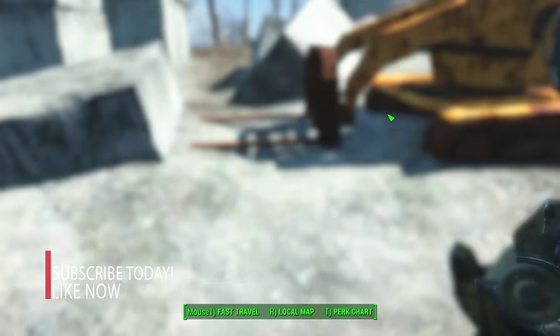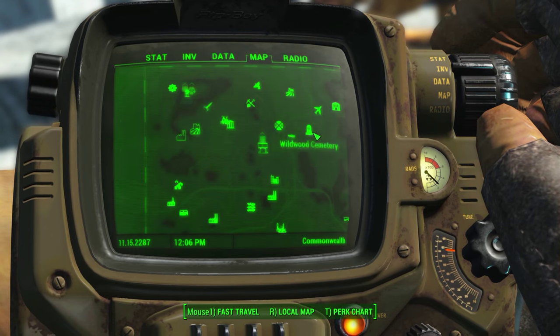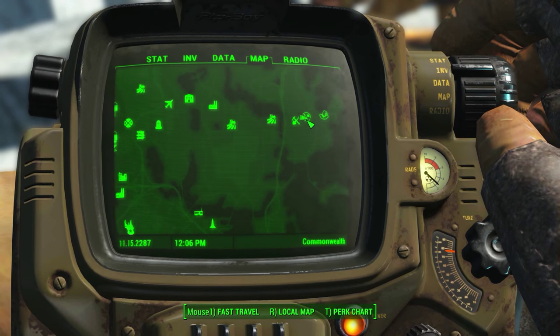You have to go to Hugo's Hole — this is a location right here. It's quite a bit to the east; you have the sanctuary here, so you go here and there it is.